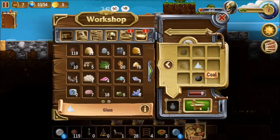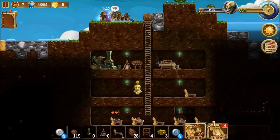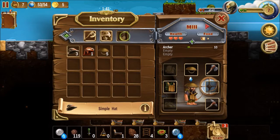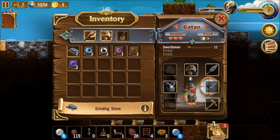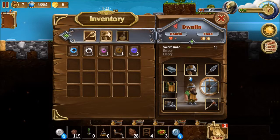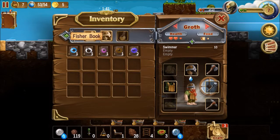There's the bottles — use glass and coal. What else could we make? This has been made already — I can equip this already. Where's the swordsman? There it is. To make them a bit stronger.